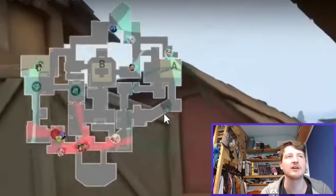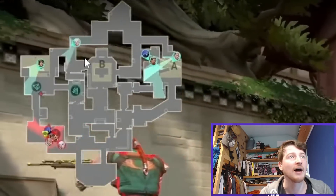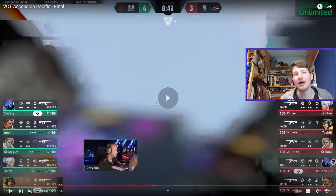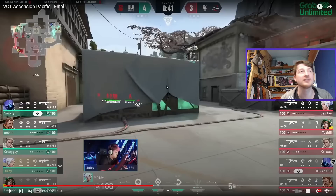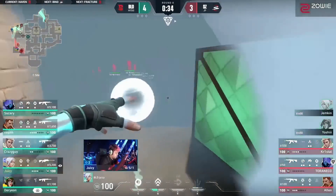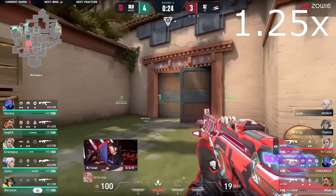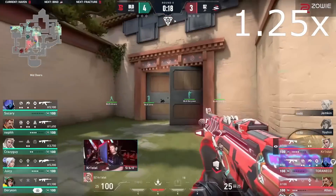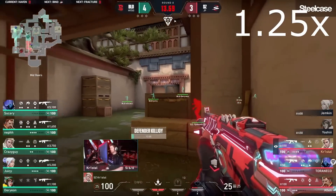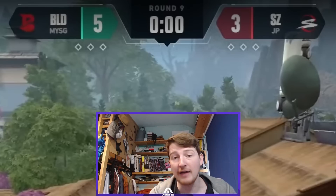With one minute on the clock, rotates start coming in. A Sova Dart comes out and doesn't see anyone. The Jett with the Operator heads towards C to see what's going on, and just in time the turret gets placed again as the Jett swings around the corner. The Killjoy retreats, the Jett takes the angle, and gets a double Operator kill with one bullet. Then the Killjoy Lockdown comes in — a hard angle play for the peak, and it's a save. Scars are scrambling.